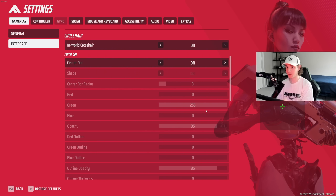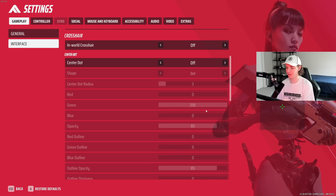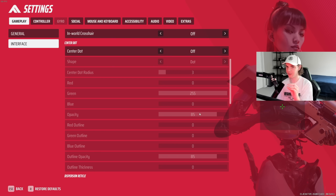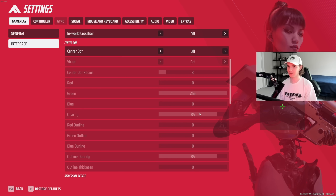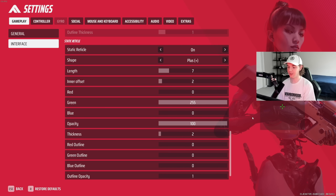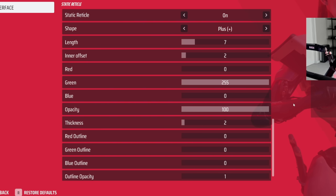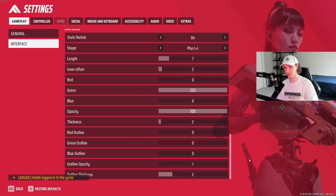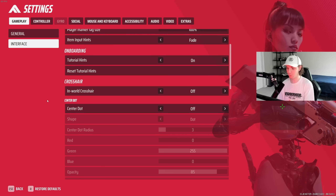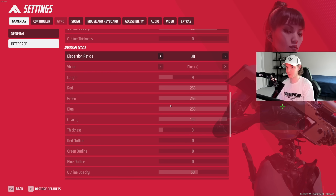Center dot I have off. Keep in mind, this crosshair is not for your scopes — this is purely for your hip fire, unless you're running something like the Beagle. This is the hip fire crosshair I use for my assault rifles and shotguns. I have center dot off just for different clarity when aiming in. Dispersion reticle: keep this off too, you don't need that. Static reticle is all the stuff you want to customize. The only things I'd recommend turning off are in-world crosshair and dispersion reticle — that's just distracting.